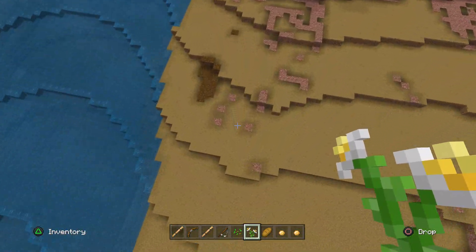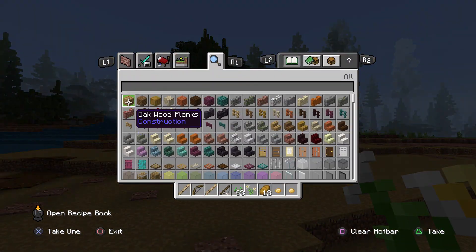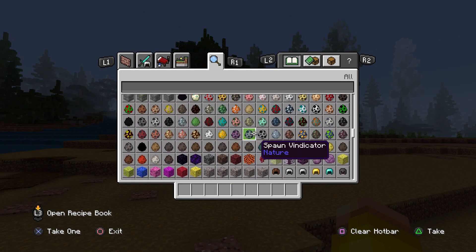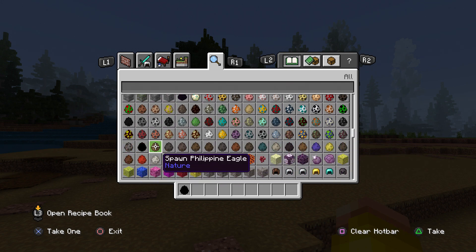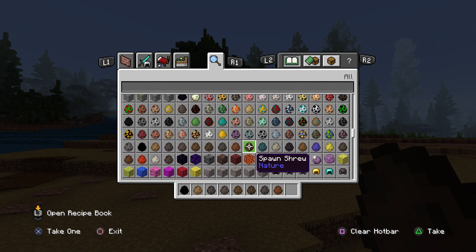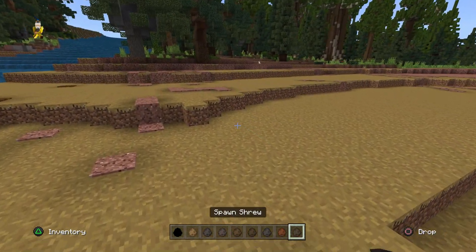Okay, let's review some animals then. In the list we have: Ravager, Philippine Eagle, Tamaraw, Warty Pig, Tarsier, Flying Lemur, Stink Badger, Spotted Deer, and a Shrew. I think this is some coding. Let's just check — I hope it doesn't break the game.